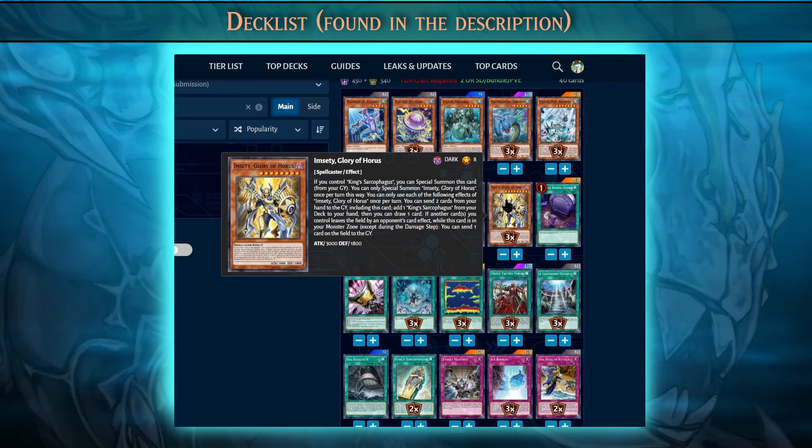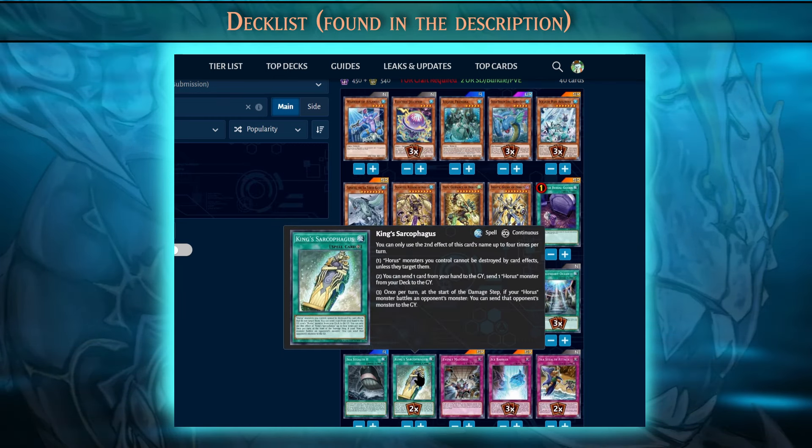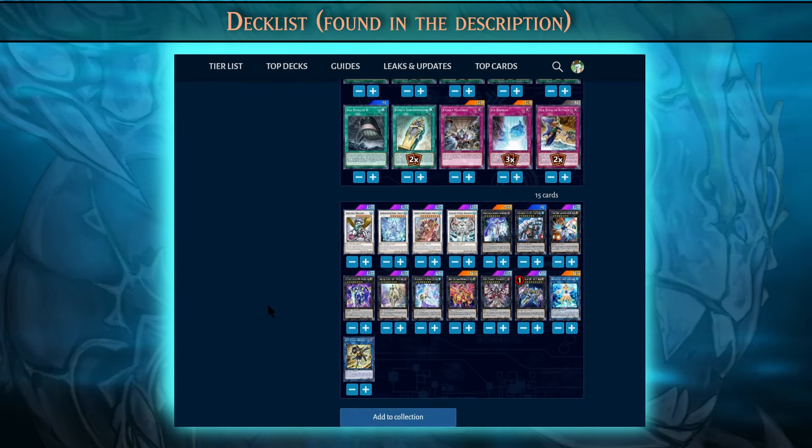To get them in the graveyard, you'll have to either discard them with Emetsis or discard with King Sarcophagus. Once you special summon them, then you can go into your rank 8 toolbox.